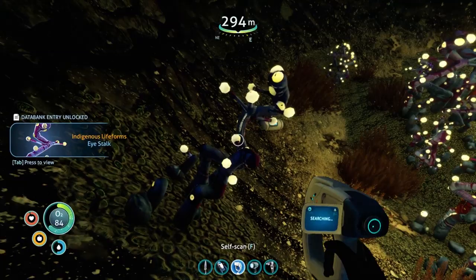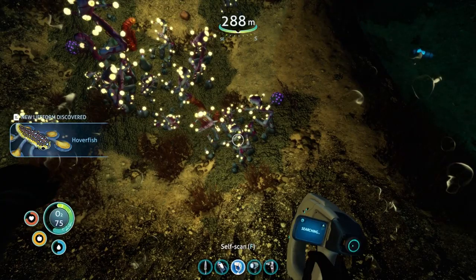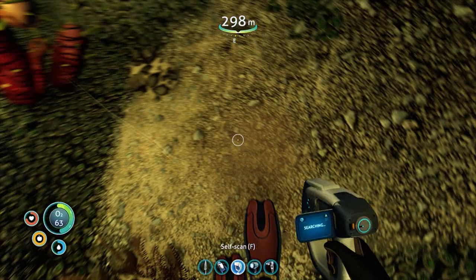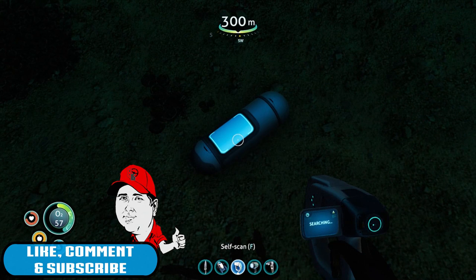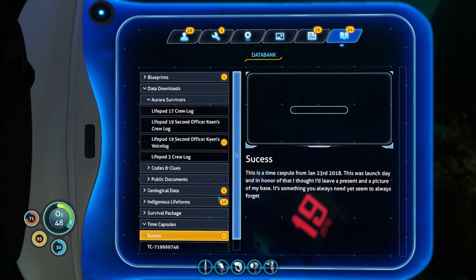Let's scan these guys — I-Stalk. What's this? Oh, open a time capsule. What is that? New creature discovered. Is that something hurting us, or is that something else? That guy is throwing stuff at us. So what else is there? There's something here — another time capsule. Time capsule — success.